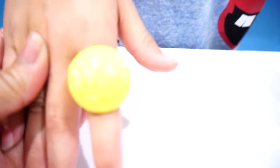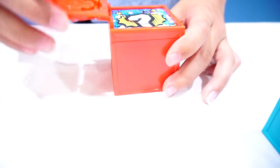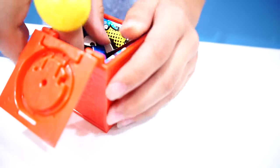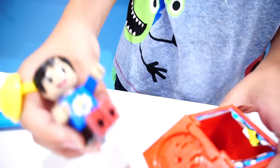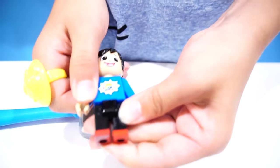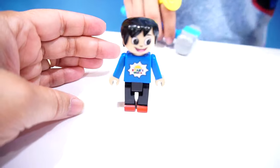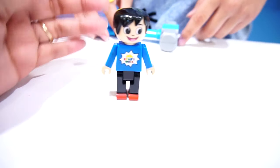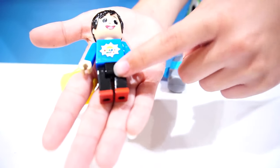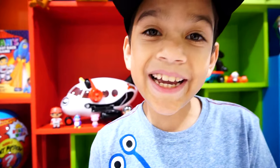So now let's do this one. One, two, three - what did I get? Whoa, a Ryan figure! It's so cool, look at him - he's like a Roblox guy. So he's like Ryan except in like Roblox style - that's pretty cool. He's wearing a blue shirt, black pants, red shoes, and he has black hair.